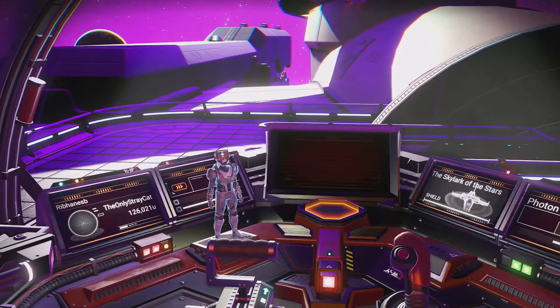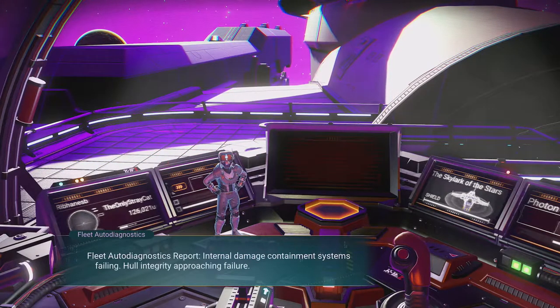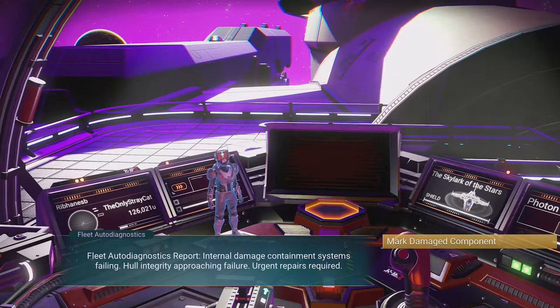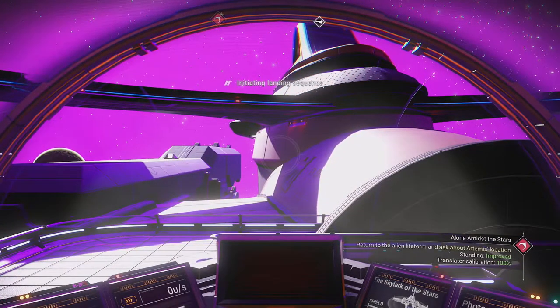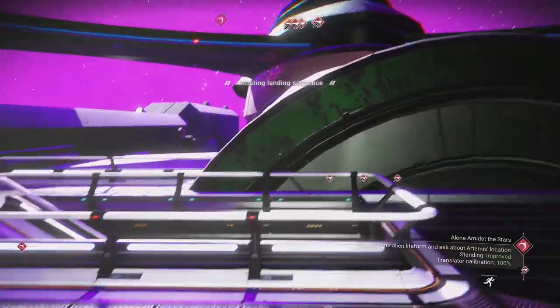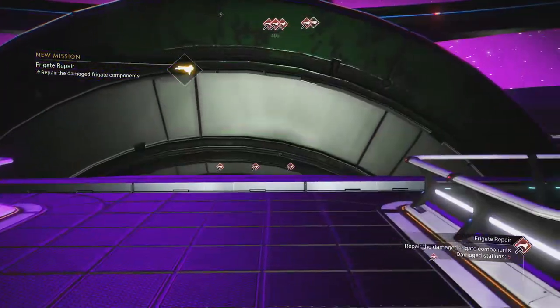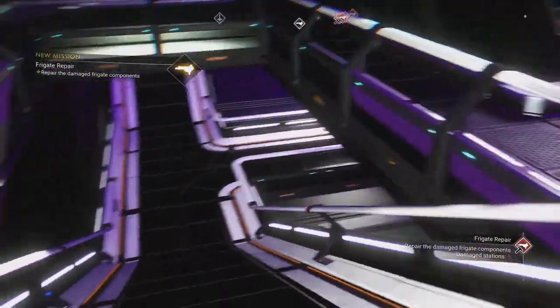Inspect the damage report. Fleet Auto Diagnostics Report: Internal Damaged Containment Systems Failing. Hull Integrity Approaching Failure. Urgent Repairs Needed. Mark the damaged component and I will walk over and fix it. Well, apparently there are several components that are broken. Uh-oh, SpaghettiOs.